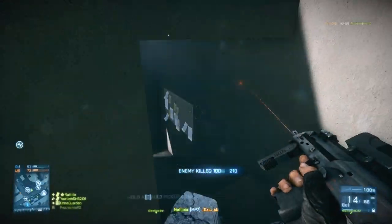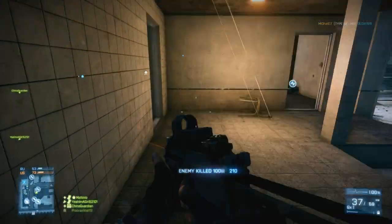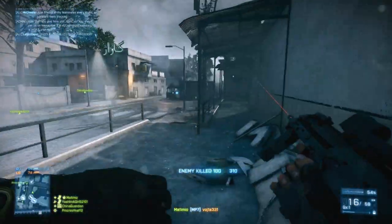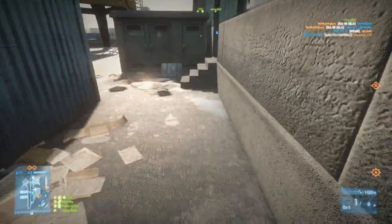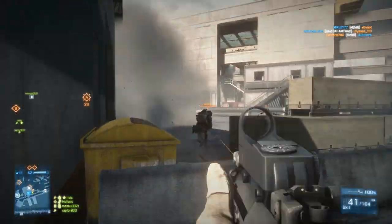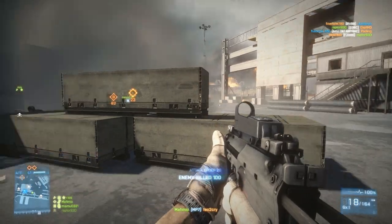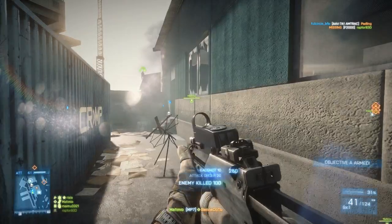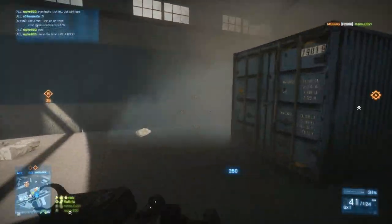I wanted to explain why this weapon excels so well up close and why you shouldn't use it as a long-range weapon. It does 20 damage up close and 10 damage at long range, and because of its high rate of fire of 950 rounds per minute, you can take people out very quickly up close. But because of its unmanageable recoil at longer distances and because it takes 10 shots to take someone out at long range, it just doesn't suit itself very well for long-range combat. You're really going to want to tailor your play style to close-quarter engagements.